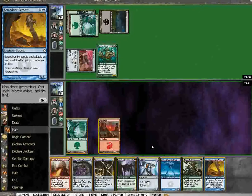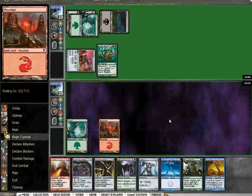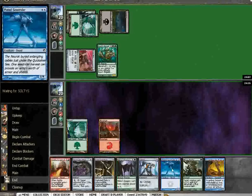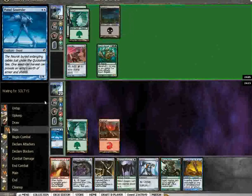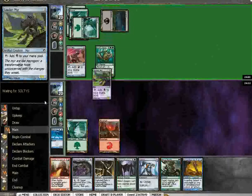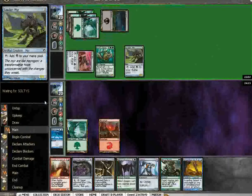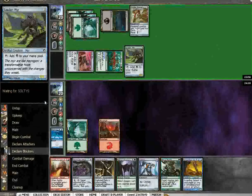Land? Oh. I'm discarding Plated Seastrider with red and green out — it's hilarious. He's got another artifact, I would guess. That guy just owns me.